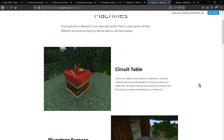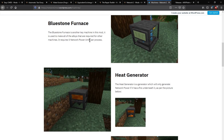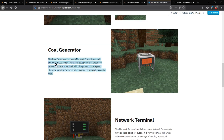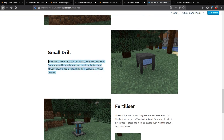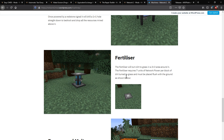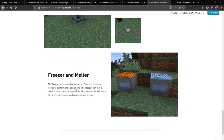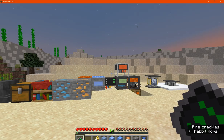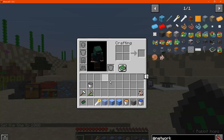For the machines you have the circuit table as your crafting station. You have a furnace that uses 5 units per process, a heat generator and coal generator for generating power, a network terminal for displaying how many units you have, a small drill for mining a 1x1 hole down to bedrock, a 3x3 fertilizer, a melter, and a freezer for turning water into ice, ice into water, and cobblestone into lava.